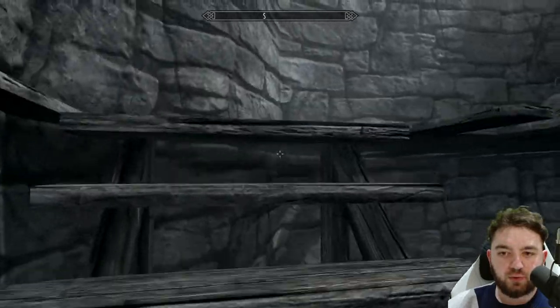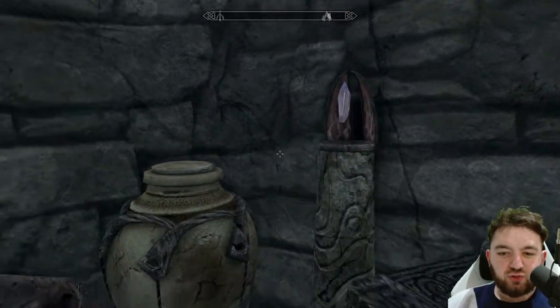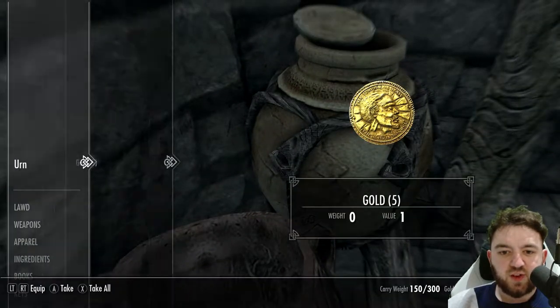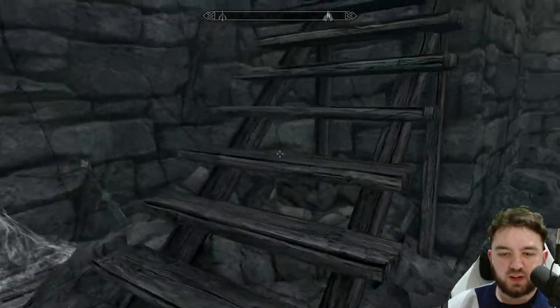Now let's go up to the roof. You can jump over there, but there is a wee petty soul gem that normally fires at you — it doesn't seem to be active at the moment though. Some gold and a wee coin purse for our troubles.